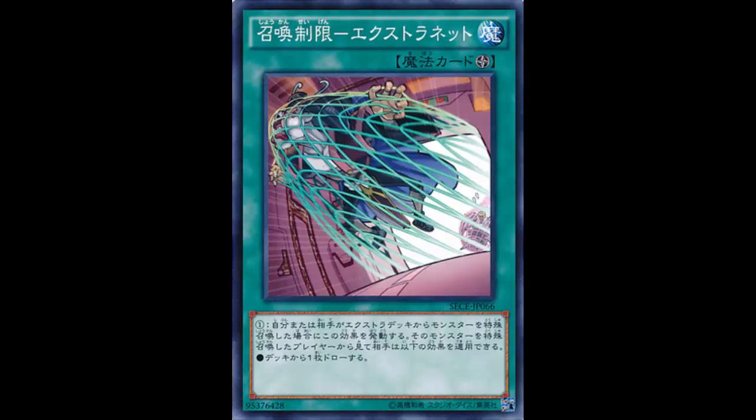It is a field spell. Its effect is: if a player special summons a monster from the extra deck, that player's opponent can apply this effect — you, the player applying this effect, draw one card. The wording is confusing so to break it down: when your opponent special summons a monster from the extra deck, you draw a card. Vice versa — if you special summon from the extra deck, your opponent draws a card.